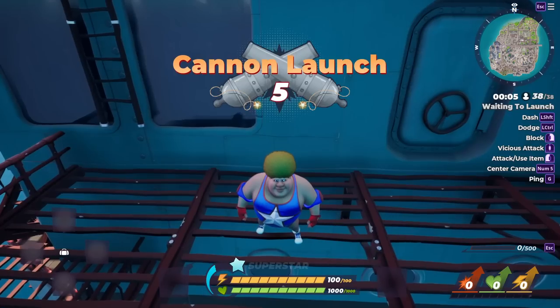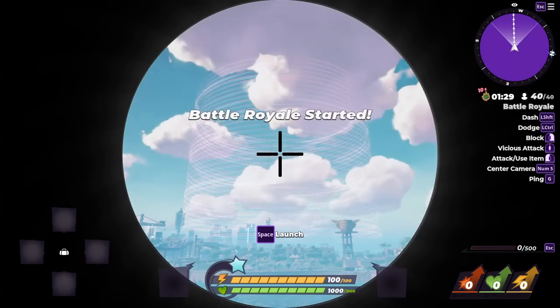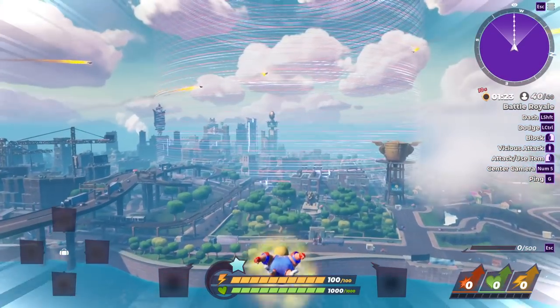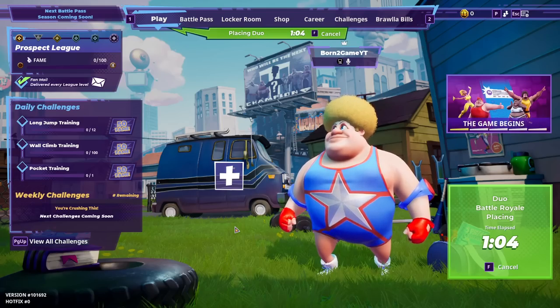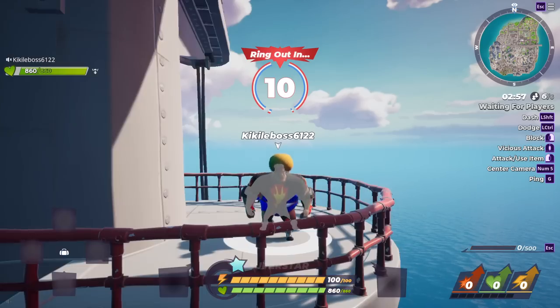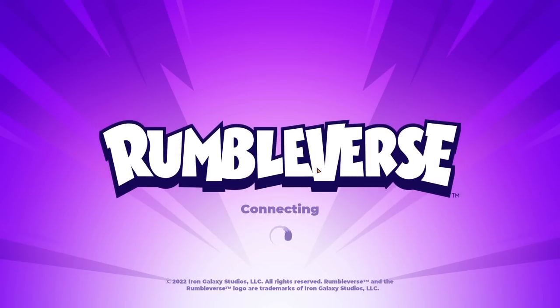The networking absolutely sucks for Rumbleverse right now — it's just released, so there are some teething problems. When I first launched the game it kept popping up 'network connection lost' and I couldn't get into a match even though I was still online. Then when I tried reloading later I got 'queue logging failed' and it wouldn't stop. I had to close down Epic and wait like half an hour. So there are networking issues, but once you get into a game I'd highly recommend staying in that lobby — just press F to play again — because when I was doing that I didn't have any problems whatsoever.